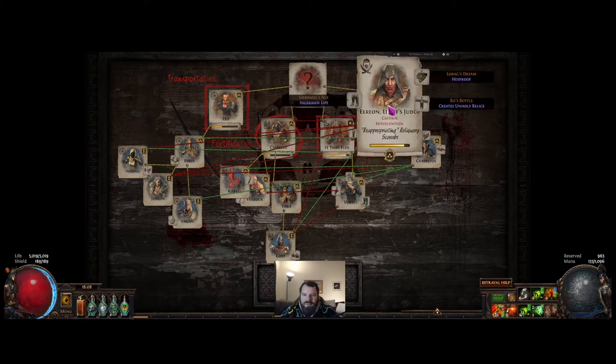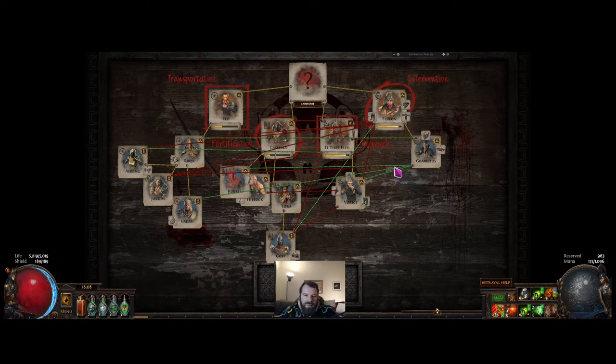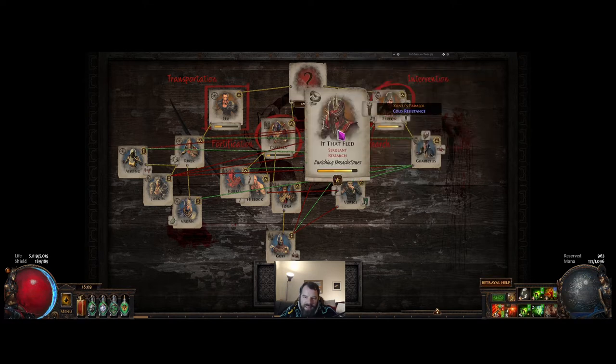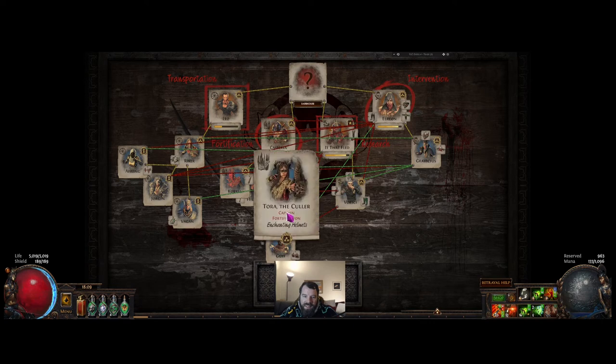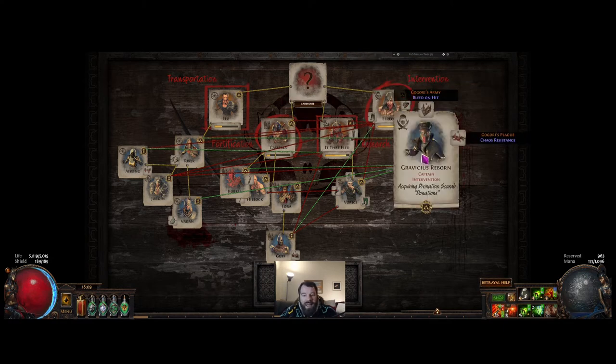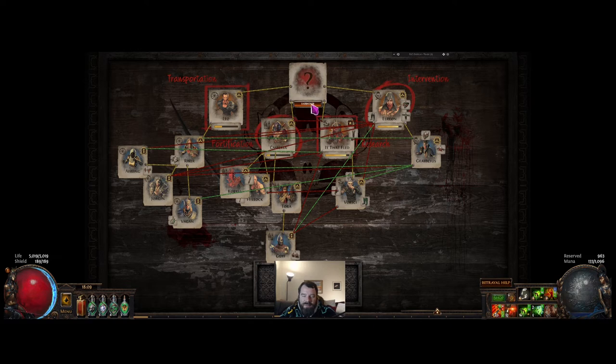That's the goal for my setup here on the board. Now, the reason I have two here — the safe house I will never run — the mastermind mission — because if the intelligence meter here is full, then when I imprison It That Fled or Elrion when I do a safe house, they will only be in the brig for one round, one iteration, one turn. And that's really, really important because it means you can go through these much, much quicker. It also guarantees that because there's only two in each of these and everybody's assigned to a house, if I put Elrion in the brig, then Gravicious will go straight in and one turn later Elrion will be back out and ready to be in an intervention encounter. So it's very important to have the safe house at full, but never run it.